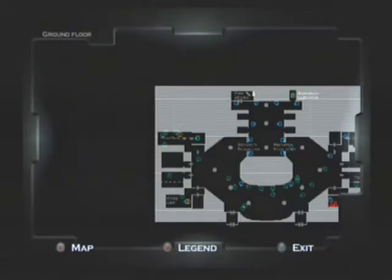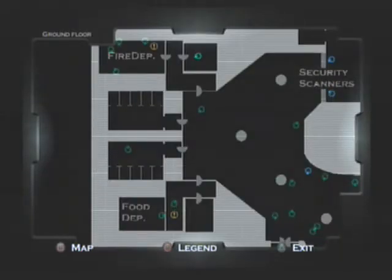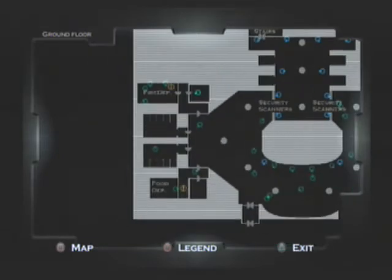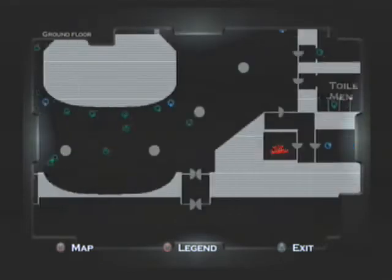Let's check the map real quick. See the fireman's uniform — we found it right there, that point of interest, that's us, the blinking green dot. Here's the pizza department — I don't think that's gonna do us any good.